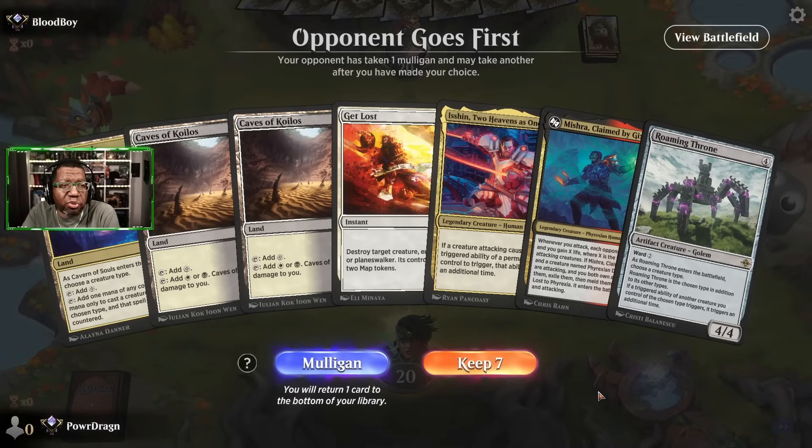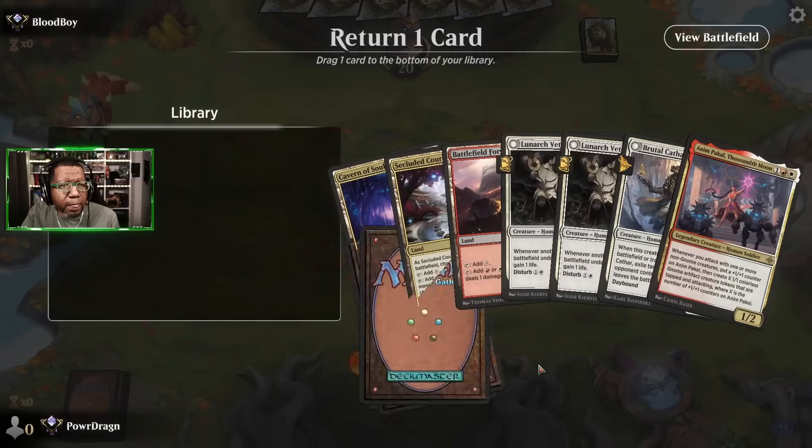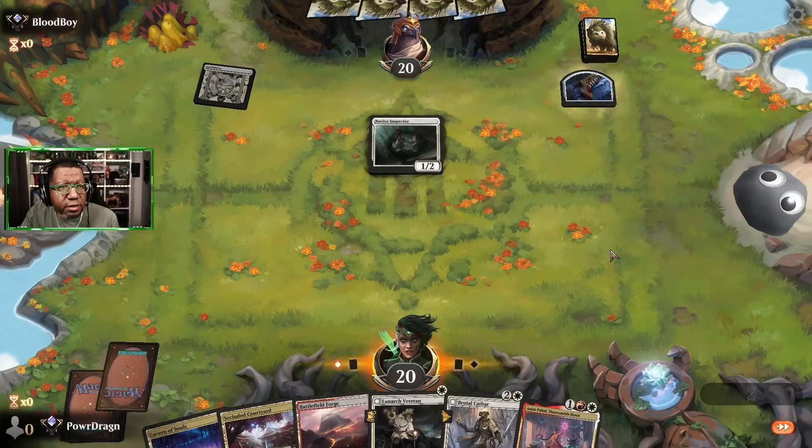This is probably one of the worst openers we can have — we mulligan. Having a hand with too many one- and two-drops where we can't do anything is horrible. I think we get rid of one Lunarch Veteran out of this hand since Cathar is at least some type of removal, and we have Anim Pakal. The opponent's probably just going to play a Bat and take our Brutal Cathar anyway — those things are everywhere.